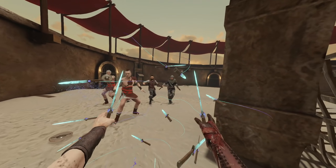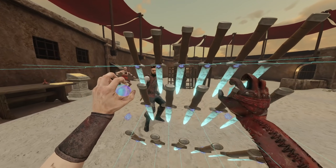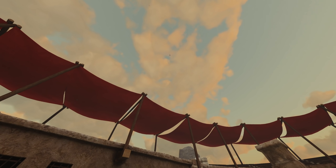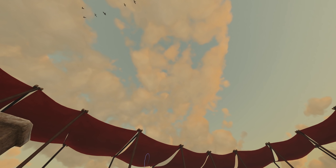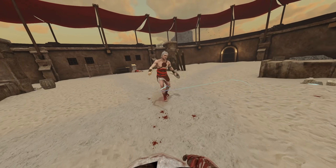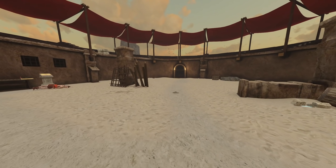I want to make sure that wasn't a fluke, so I'm going to actually try that again. Let's go for this guy right here — he seems like the prime target. Nope, that was definitely not a fluke! Look at that — you can't even see him anymore! Is he coming back down? No, I can't even see him. Oh, I got him right in his knee — I'm surprised I didn't blow off his leg.